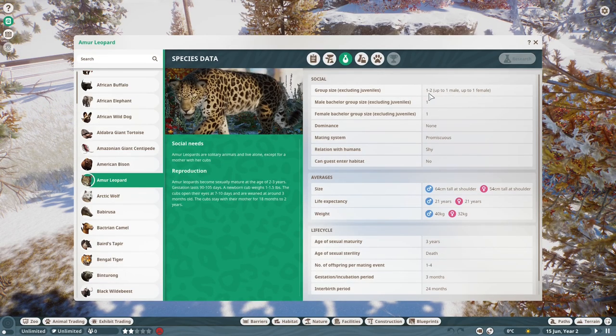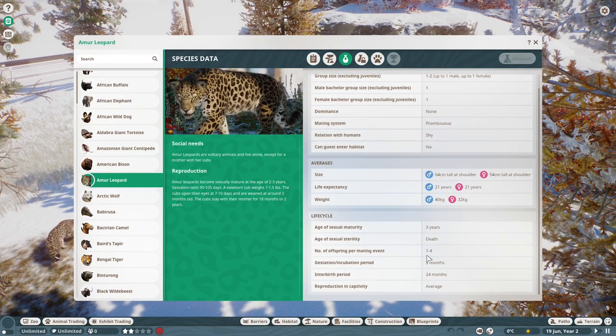Group size — they do like one to two because they are solitary animals, one male, one female. Obviously in this little showcase zoo I have welfare turned off, so I have a ton of them in there. That's just so I had options for taking good screenshots.